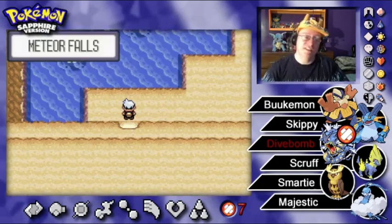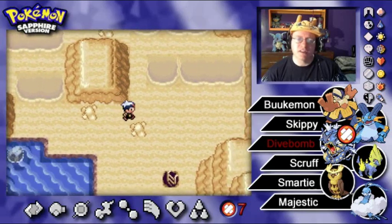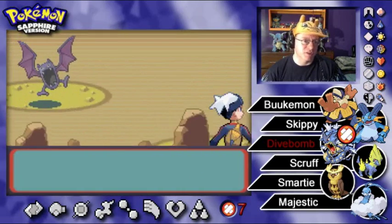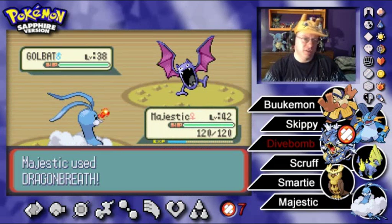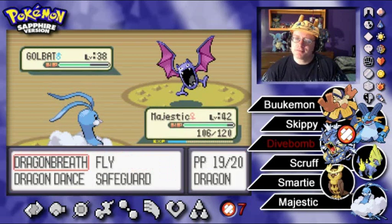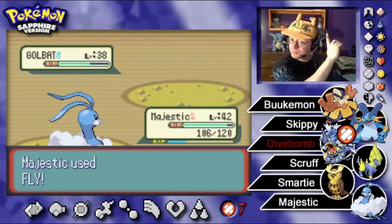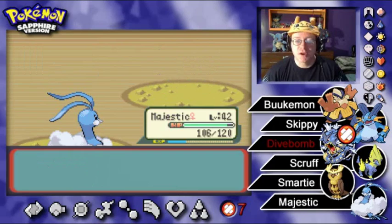Here we have a secret area of Meteor Falls that you normally can't access — I haven't been here yet. It's going to be a little bit of maze work to find my way through. We see a level 38 Golbat — that's actually not too bad for training. I tried Dragon Breath to flinch, but it has the Inner Focus ability so that won't work. Used Fly instead, and got a critical hit. I'll take that.